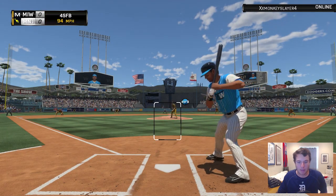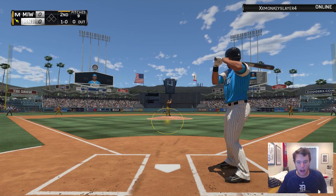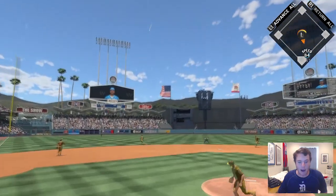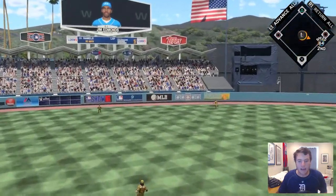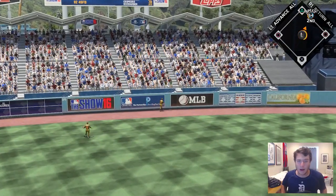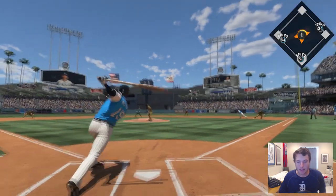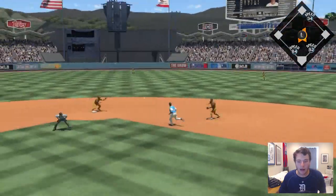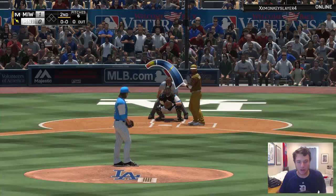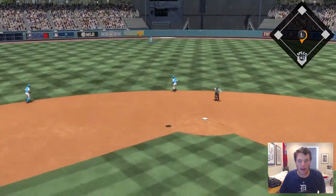Jim Edmunds up to the plate — had a nice game last time. He needs to get back on track. That one is hit high, very deep to the outfield, back to the wall — it's going to be a ground-rule double. Runners on first and third. Diamond Jose Bautista up to the plate, gets a ground ball — that's going to be enough to score the run. We take the lead.